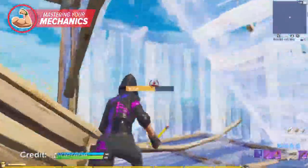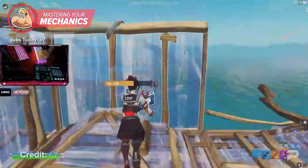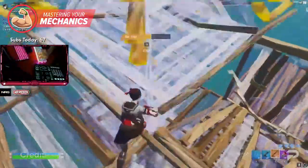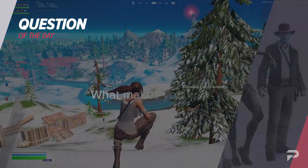The best place to train your mechanics is on Creative mode. Start by getting used to the controls, especially the keybinds for building. Tinker with your settings to get the right controls for you, and start developing muscle memory through repetition. Then work your way up to live opponents through 1v1s and zone wars, and you'll be able to jump right into the action without bumping into opponents in a normal match.